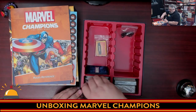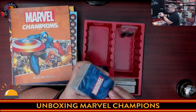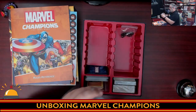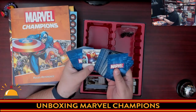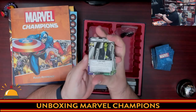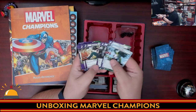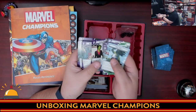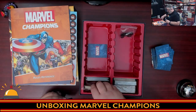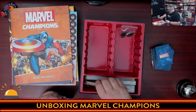Now we open the rest of the cards to show what else you get in the core set. First is the She-Hulk deck — she has a Jennifer Walters side and a She-Hulk side, with all her cards in purple and green, including Ground Strike and so on. I'm going through these quickly to give an overview of each hero's deck.